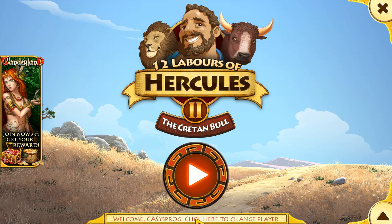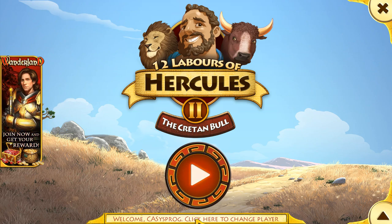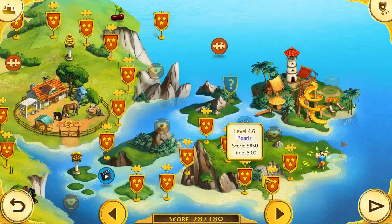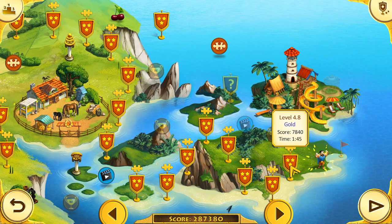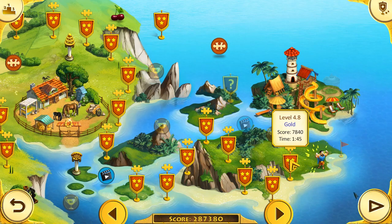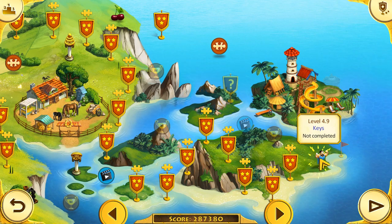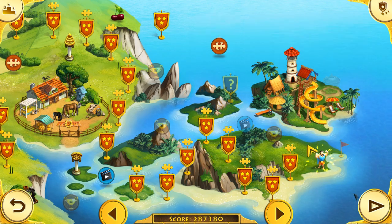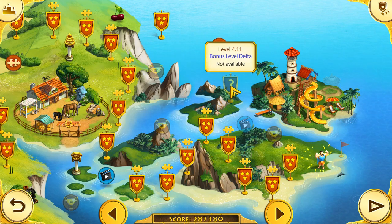Welcome to the 12 Labours of Hercules 2, the Cretan Bull, and what is hopefully the final episode of this game. I actually went back after the previous episode and found the puzzle piece for the last episode, which I couldn't find at the time. If you're looking for it, it's towards the bottom left, just above the prisoner in the cage. As is my norm, I tend to do two levels per episode, and hopefully if I get all the puzzle pieces from these last two levels, the puzzle to do, followed by the final bonus level Delta.